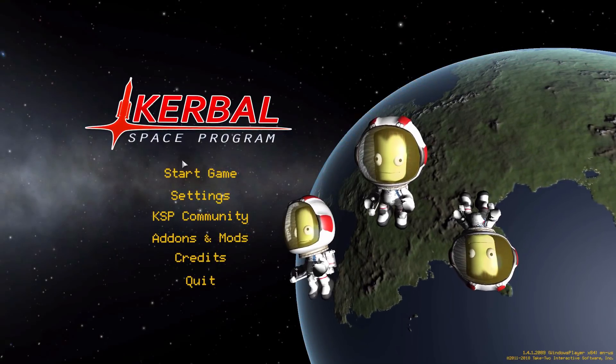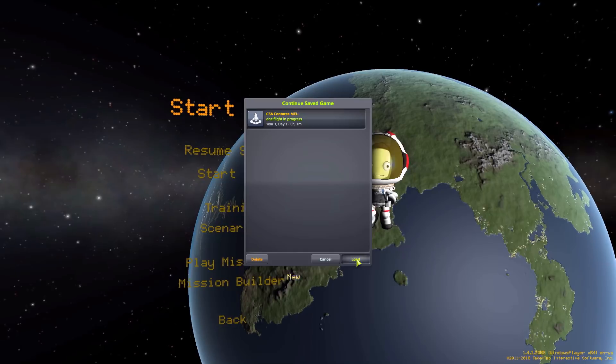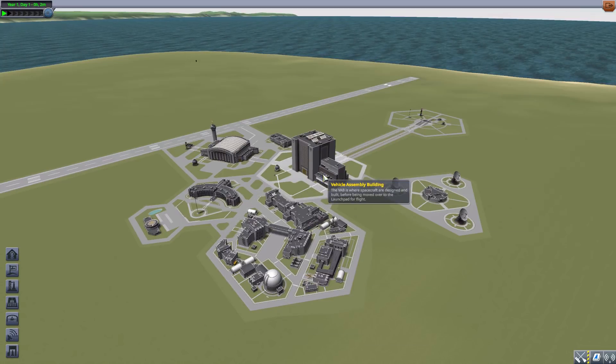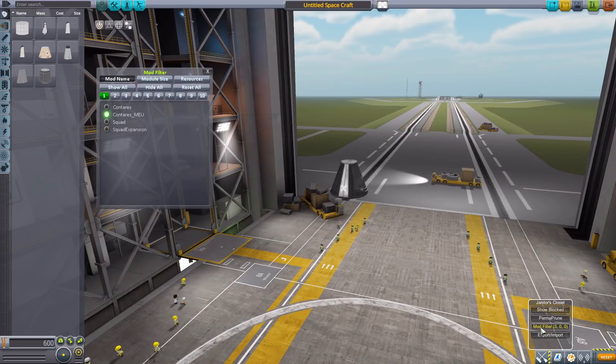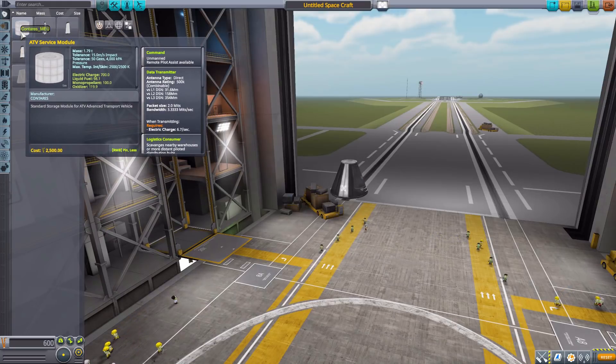Hello everyone and welcome back to Kodobo Space Program where today we are having a look at the CSA Canteries MEU mod, which is yet another one of the glorious packs being made by forum user hraban. We'll jump right into the Vehicle Assembly Building and have a look at what this offers. Let's grab a Mark One command pod for size comparison and turn on our Janitor's Closet mod filter, leaving on Canteries MEU.